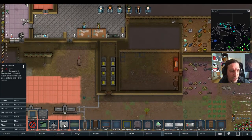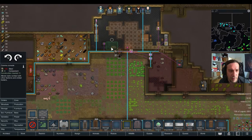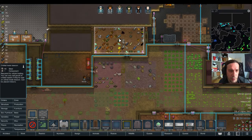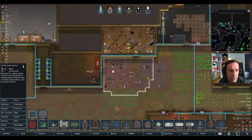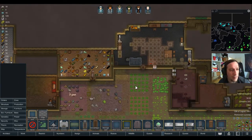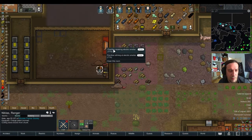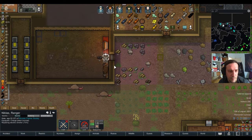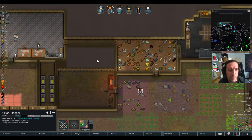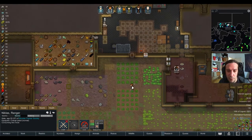With the microelectronics technology I'm able to build a comms console. The comms console will live here in the middle of our colony for trade with orbital traders. We're going to drop down some orbital trade beacons as well. I'll just wait until Nicholas here is done, and let him repair that smelter and eat something.